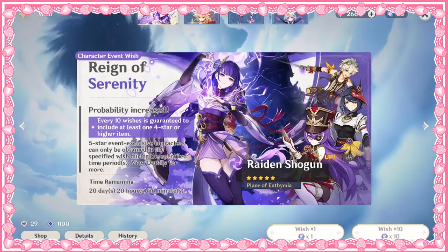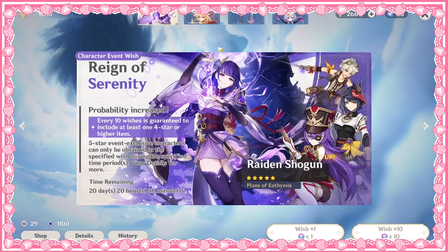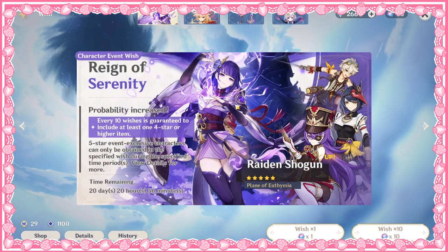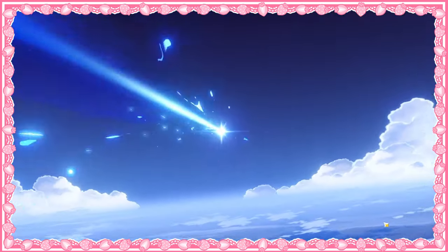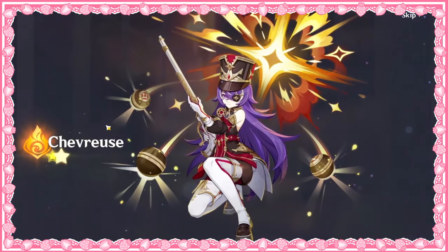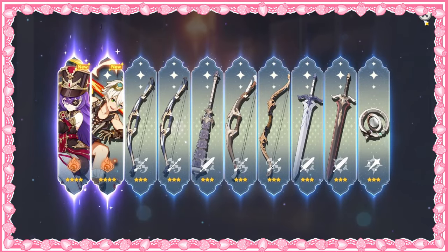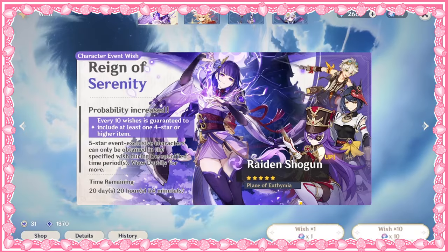Right now it's the Raiden banner as well as the Yoimiya banner, but I've been really excited about Raiden for a while. Ooh, Shevrus! I really loved her story with Ayaka and everything. I even guessed who the killer was in it. And I got Bennett too! That's so exciting! I've been wanting Bennett for a while too.